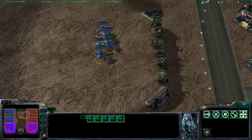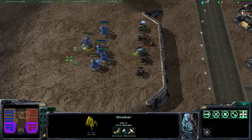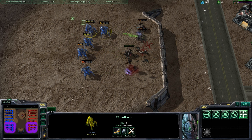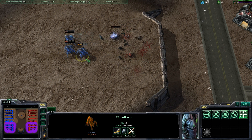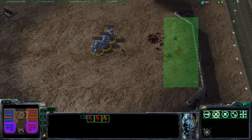All five stalkers are up there. I've got a crappy engagement angle and just ran right in. As soon as one gets hurt, I'm going to move him back — keep him attacking. This guy's hurt, so I move him back. Keep him attacking. This guy's getting hurt, move him back. You can see that the tides have definitely turned. I now have three stalkers and they have zero roaches.